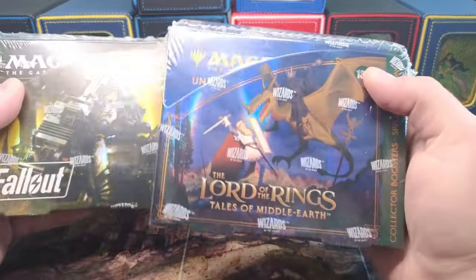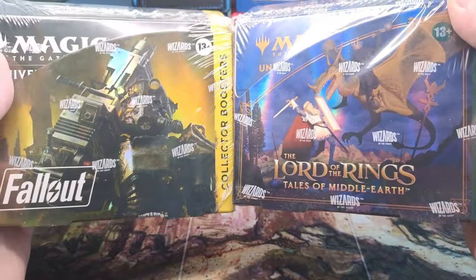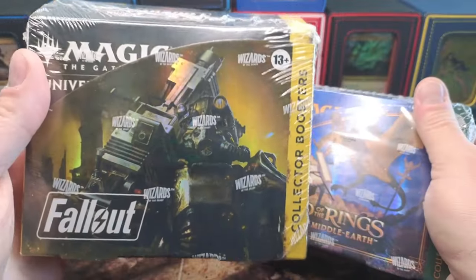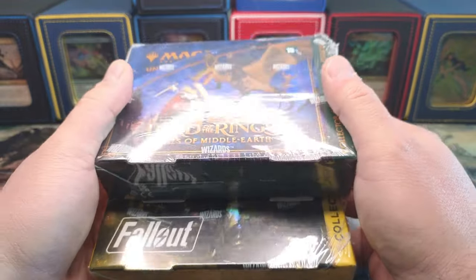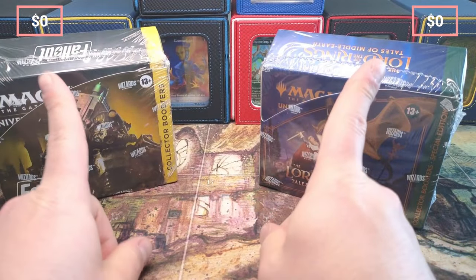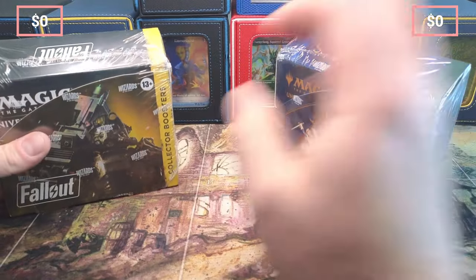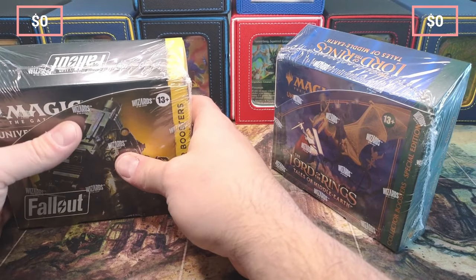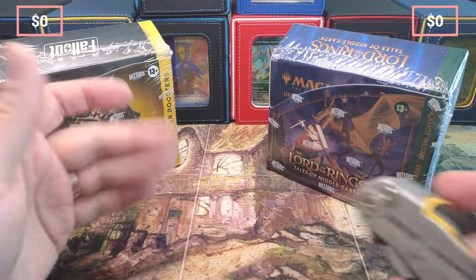I said I would save Lord of the Rings for a very special occasion, and today we're doing a box battle of value — one of my favorite Magic boxes ever created. Lord of the Rings versus Fallout. Fallout has been kind of crazy because the amount of reprints has been polarizing. I'm at $290 on each box, so we're going to start at zero for both and see what kind of value we get today.